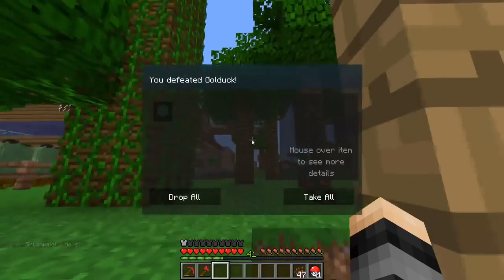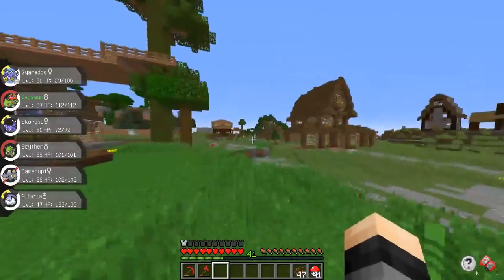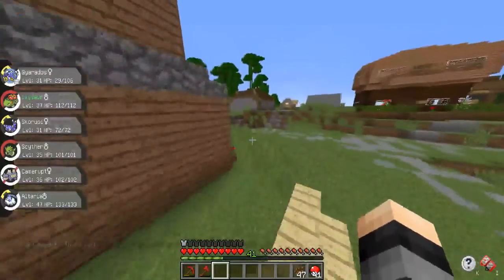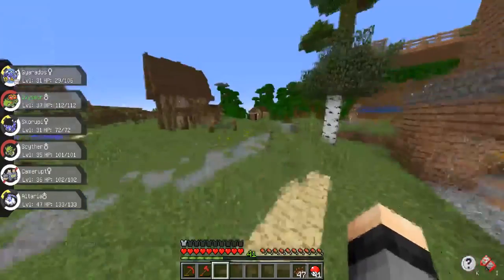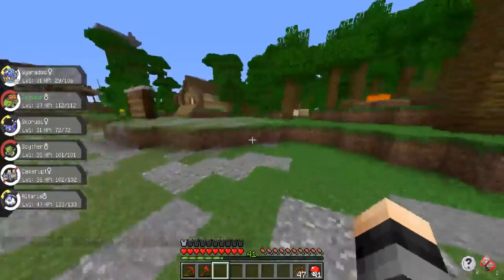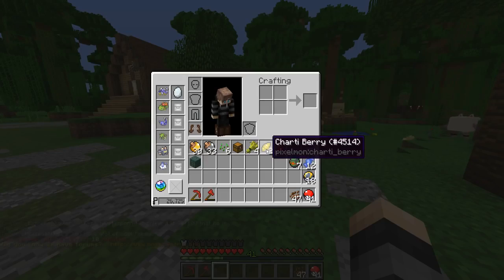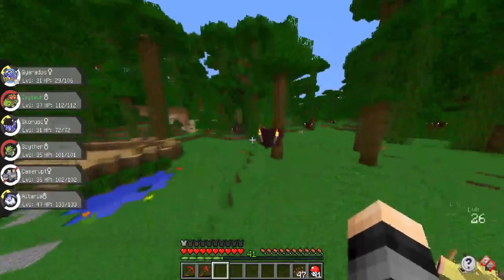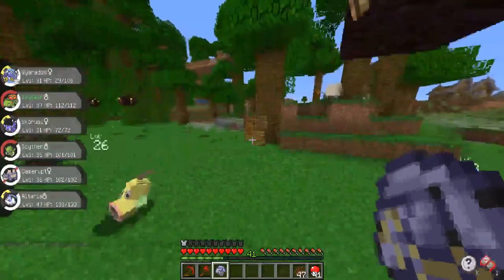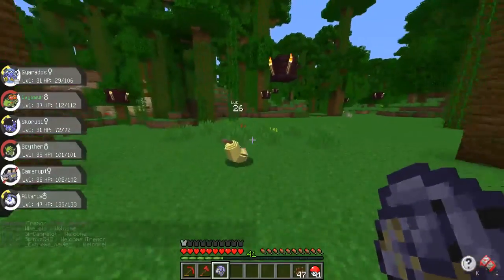We keep getting these dark prismarine blocks — kind of pointless. I might go ahead and look into the Pixelmon drop config file and change these things up because I feel like a lot of the drops just end up getting wasted. Like who needs one dark prismarine? If you really need it, you'd go find a sea temple, not battle Psyducks all day for one block per battle. I like the berries even though most go to waste too — it's kind of cool as the only way to get Pixelmon items. But regular seeds? There's enough grass in the world for seeds already.